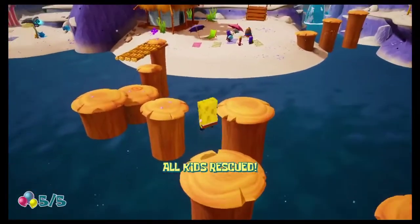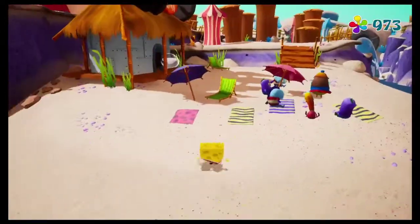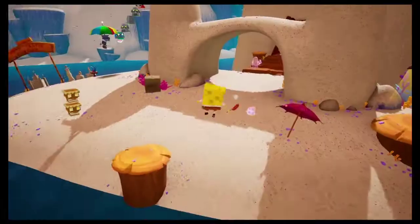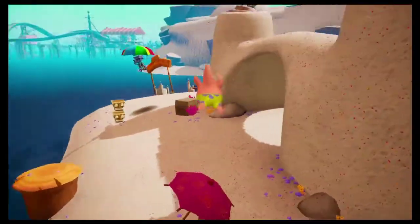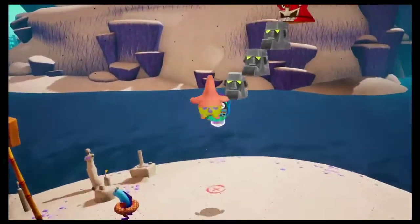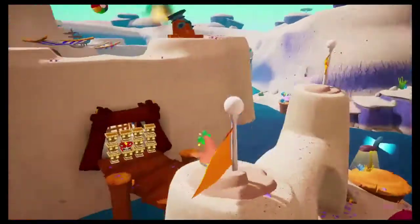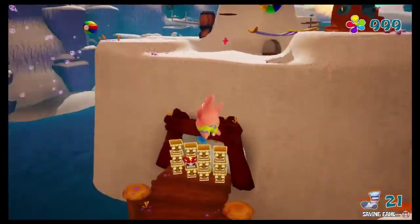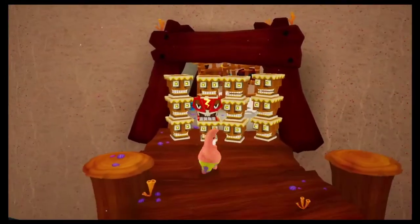Now that all the kids are rescued, we can head back over to Mrs. Pop and claim our reward — and with this, we now have our 11th spatula. After safely making it through Goo Lagoon, we now come to the sand castle. In this area, we are capable of getting three more socks plus a golden spatula. After talking to Bubble Buddy, who asks what Patrick's supposed to be, he simply replies by saying, 'I'm a starfish.'